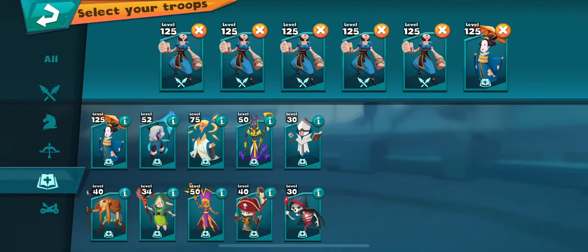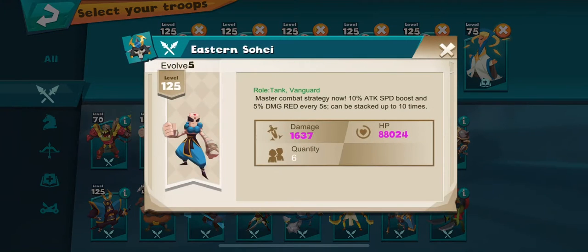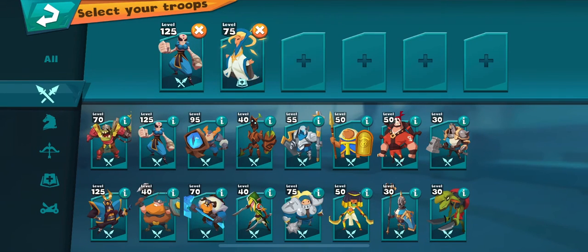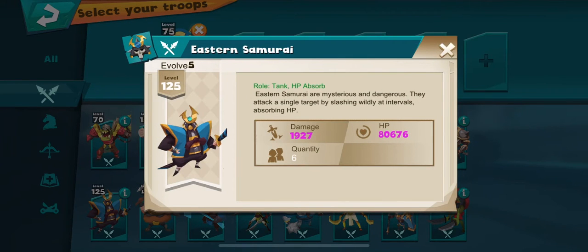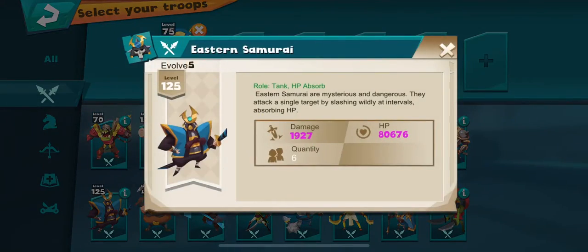10% attack versus 15% attack, plus you get the critical resist. I'm not sure if the Eastern Sohi affects that or not. I usually run the Sandstorm Sage because of the damage reduction — dead troops don't actually do any damage, so you want troops that are living and going to cause damage. Let's play around with things. How about the Eastern Samurai? They might have 80,000 hit points and do 1,927 damage versus 1,637. So 6 at 1,637 versus 6 at 1,927 — this should be pretty good.